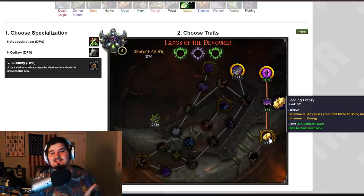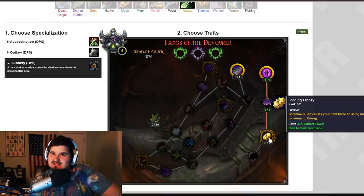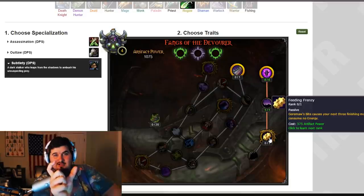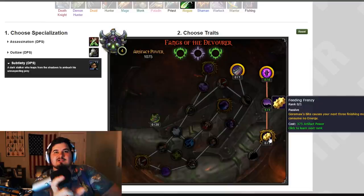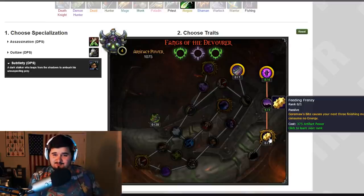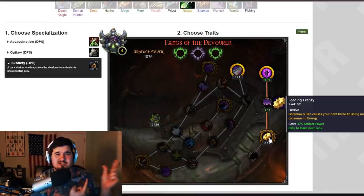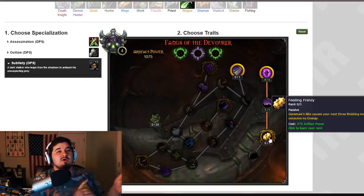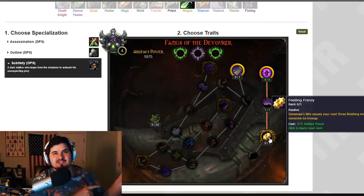The final Subtlety trait is Feeding Frenzy: Gorma's Bite causes your next three finisher moves to consume no energy. I don't quite get this one, because Subtlety already works by spending energy on Eviscerate or Nightblade and then gaining it back. Basically you spend 35 energy and gain back 40 per combo point spent. This removes that need, and combined with Gorma's Bite giving energy back too, you'll have tons of energy — it might shift the spec toward Deeper Stratagem, making it easier to play with more offensive talents without worrying about energy.